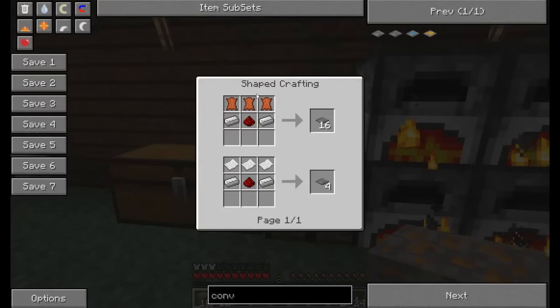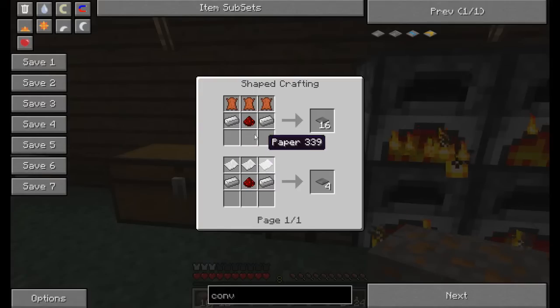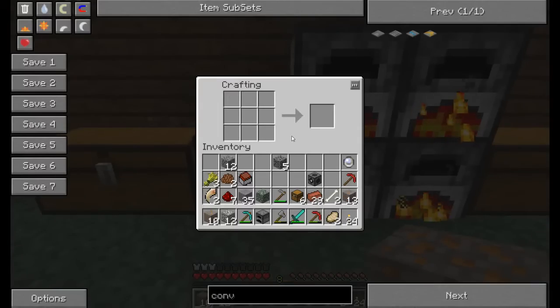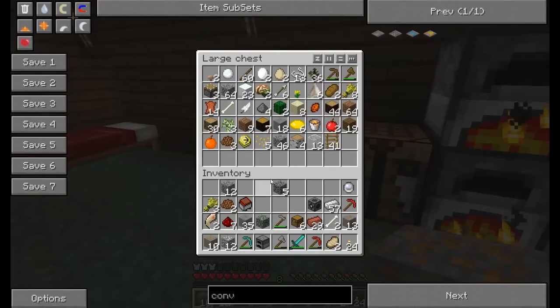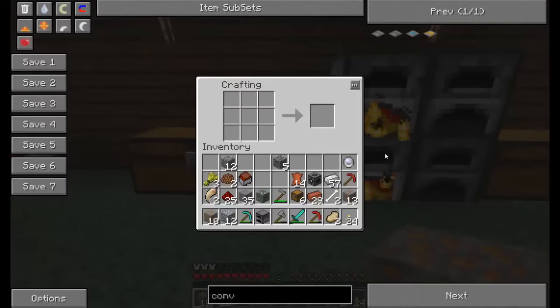Conveyor belts are pretty simple. You can use paper or leather. You need iron, redstone, and leather. Did you know that you can find red power boot discs in chests in the middle of nowhere? We need some leather and some redstone — here we go.